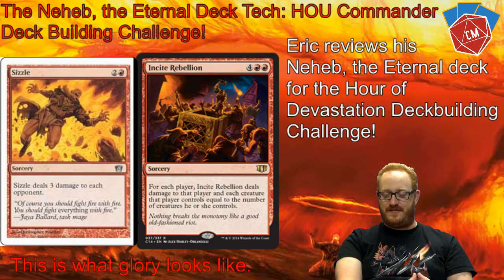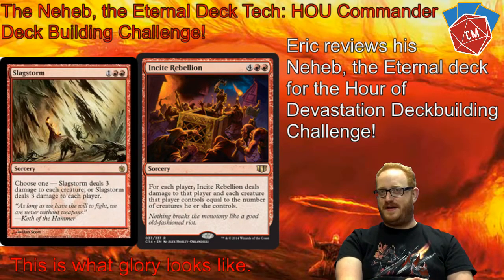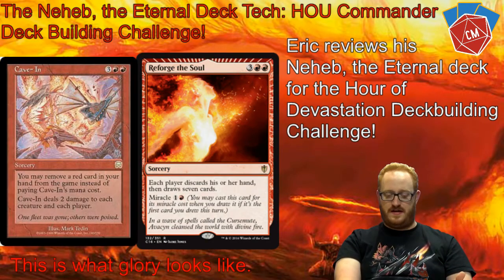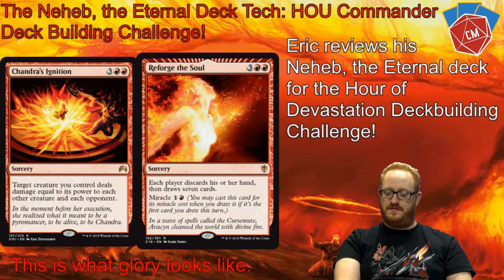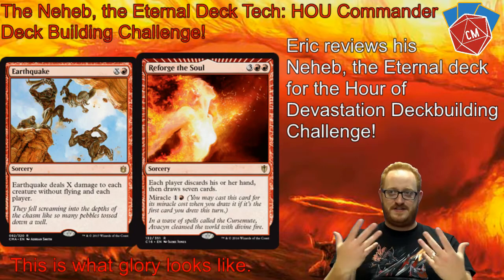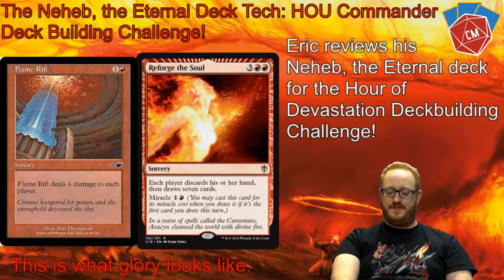The last sorcery is Reforge the Soul. If I have a ton of mana, I'm probably not going to have much of a hand. We also have some good draw in the artifact section — things like Mind's Eye and Hedron Matrix. Reforge the Soul is great, and Steve and Kylie also have it in their decks, so there are three chances to replenish our hands. It's going to be nuts.